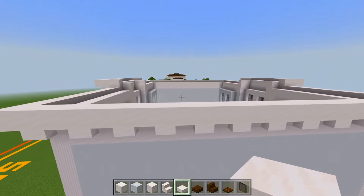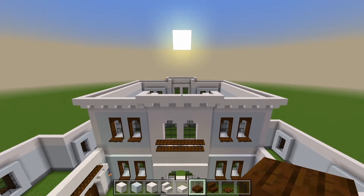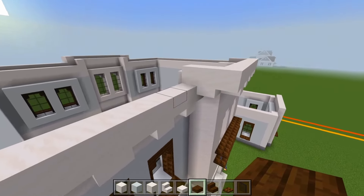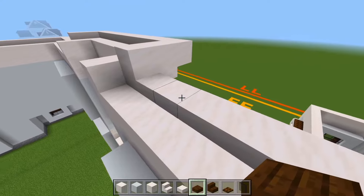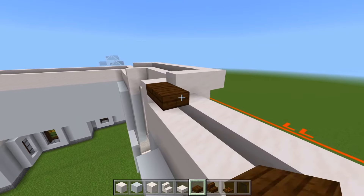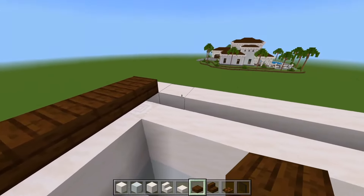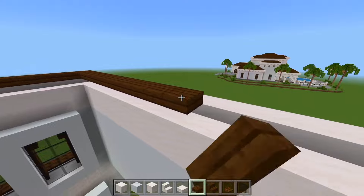We can then start using the dark oak slabs to fill in the roof itself. We'll start here at the front and head over to the left side. We're going to be just half a space higher than where this overhang is. And we'll just add some dark oak slabs going along the outer edge, just right up against the edge of the smooth quartz slabs.